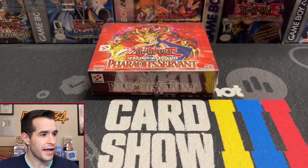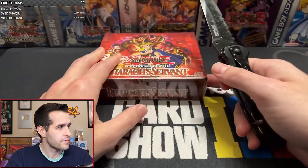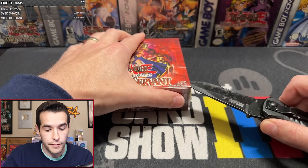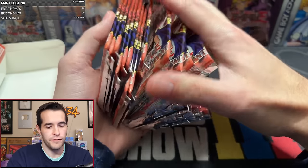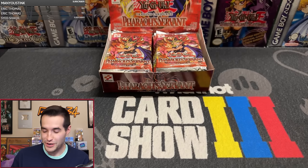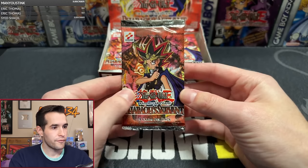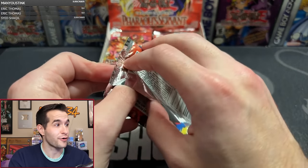Let's start it off. First pack of Pharaoh Servant has been pre-bid. I'm going to be opening this box. Pharaoh Servant, not Pharaoh Guardian — different thing. I'm going to open that up very nicely. All right, let's do a little shuffling and that should be pretty good. Who is going to get that first pack? Jarvis!